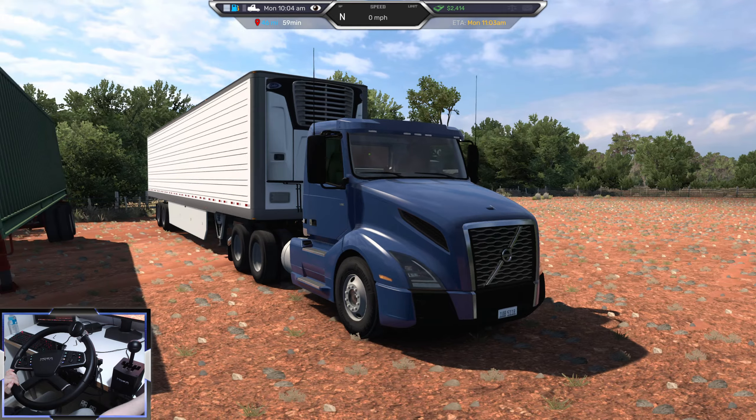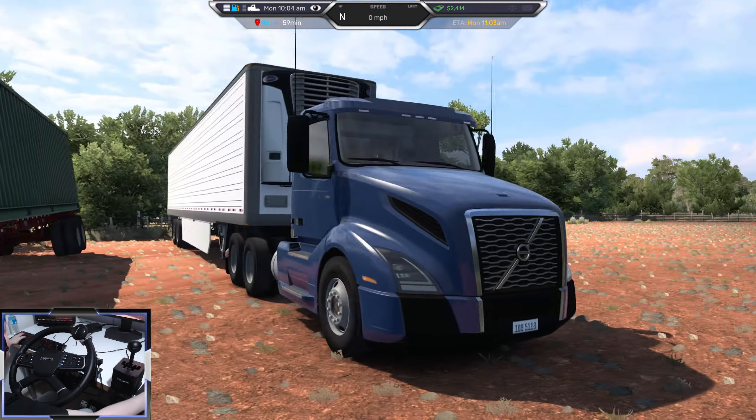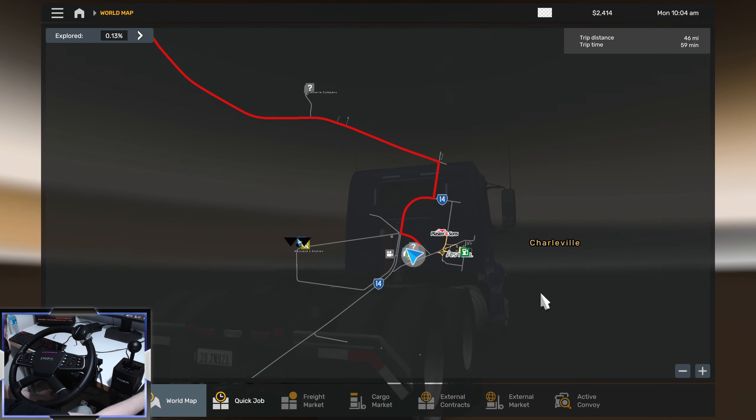Today we're going to be driving around for the first time in this Volvo VNL, the latest generation. I really love the look of these things both inside and out. Here's the map — the map is 1 to 2 scale.